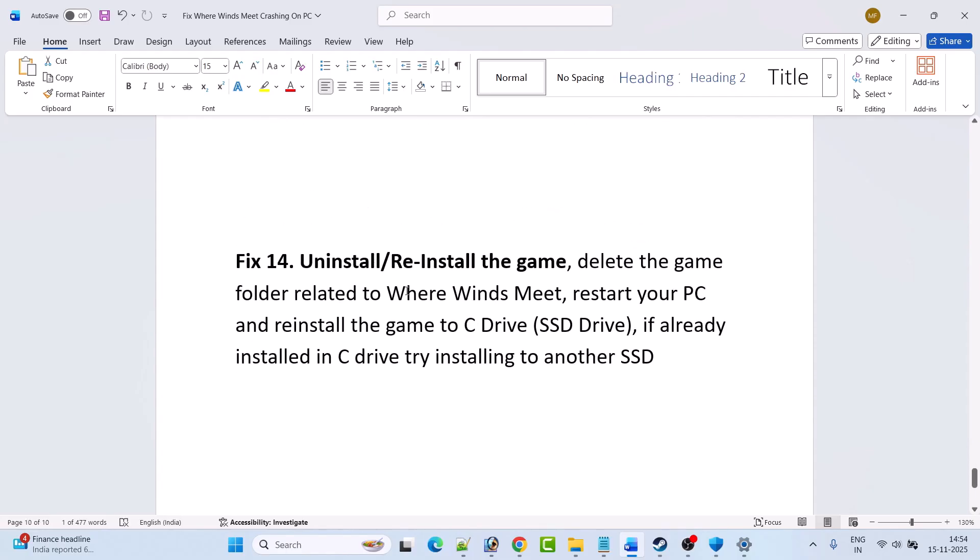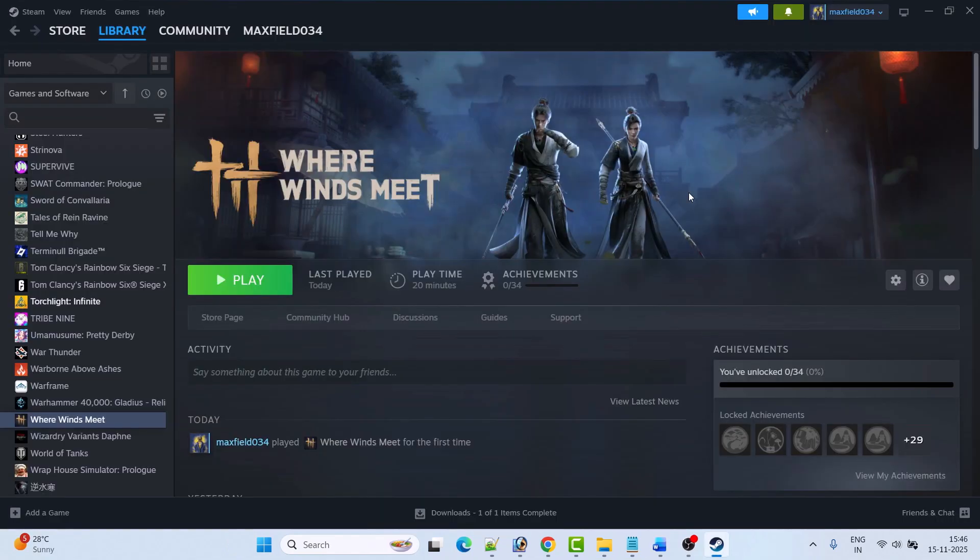The last solution is to uninstall and reinstall the game. Simply uninstall Where Winds Meet from your PC, restart your PC, then reinstall the game to the C drive or another SSD/drive. If already installed on the C drive, try installing it on another drive or external drive, then launch the game and check if it works.